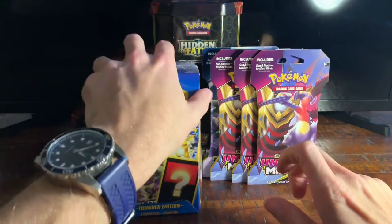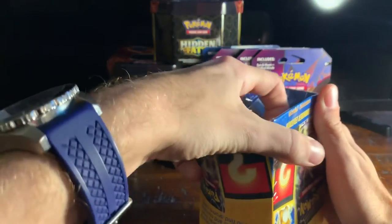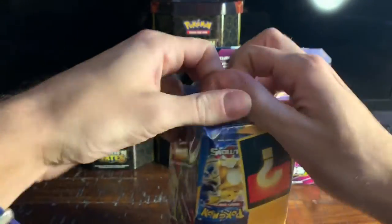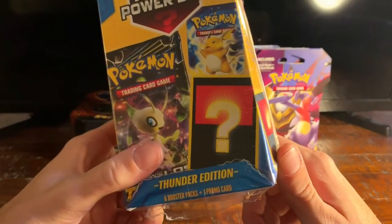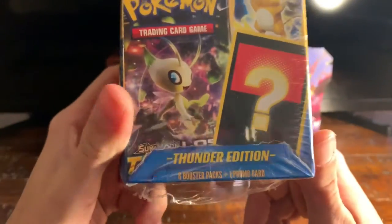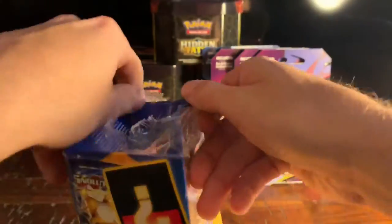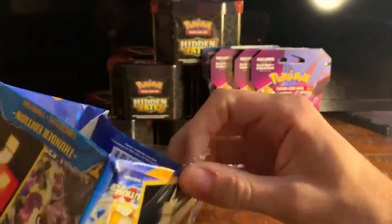Hello and welcome back. We're gonna dive right in with no introduction, no time to waste. We're starting out with this mystery Power Pack Box number six — literally trash, but we're gonna try and get something good. It's a thunder edition, meaning we're gonna get some thunder type related promo. Then I got some blisters in the back. None of those Hidden Fates tins are getting opened, so if you came here for that, I apologize.